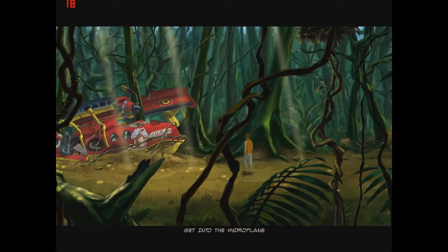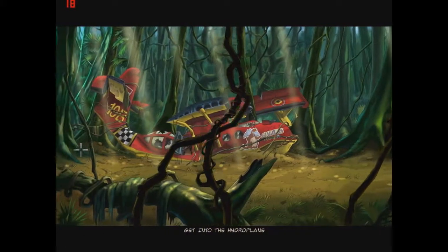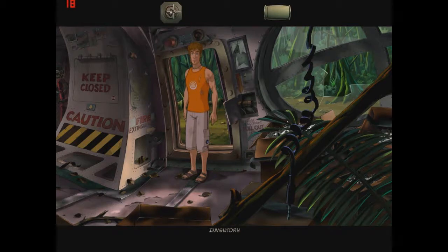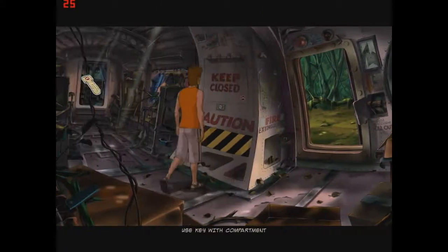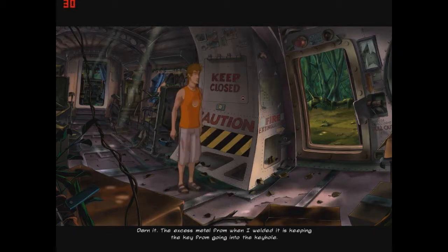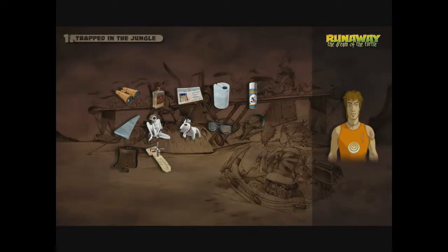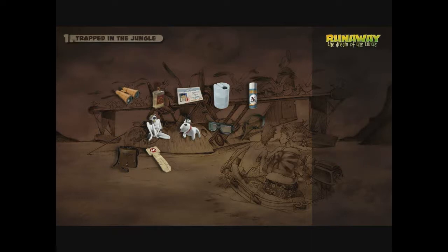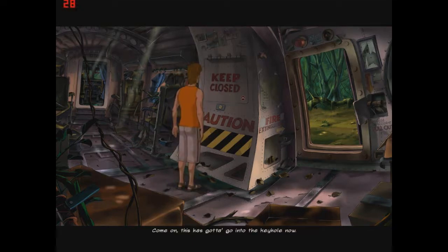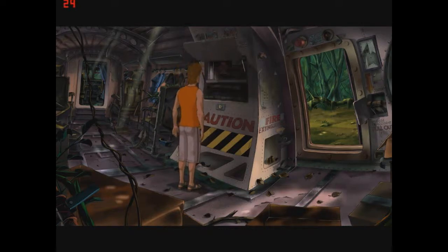Let's get back into the plane and open up that compartment. Let's get the key. There we go — let's try it. Darn it! The excess metal from when I welded it. Yes — presto! This has gotta go in the keyhole now. Dun-dun-dun-dun-dun-dun. Yes! There we go. Finally — that took some effort. But now it's open. Yay!